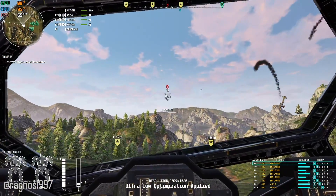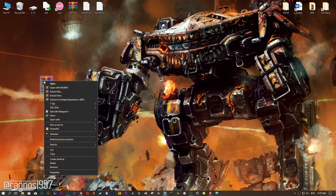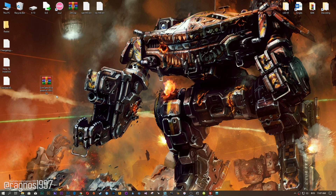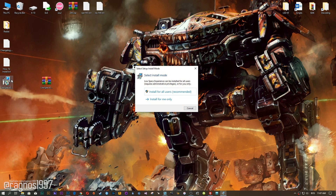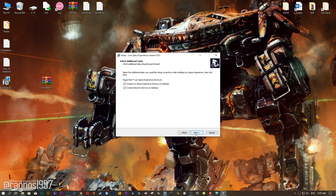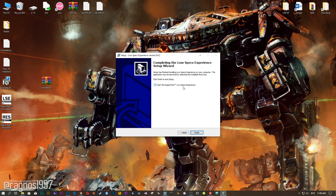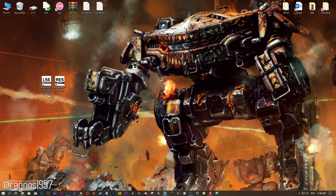Before we proceed with the optimization process, you will need to head over to my website and download this little software, which is called the Low Specs Experience. The download link is available in the description of this video. Low Specs Experience is a little software that I developed that will allow you to optimize your favorite games for maximum performance. After you download it, simply install it and you will get these shortcuts on your desktop.